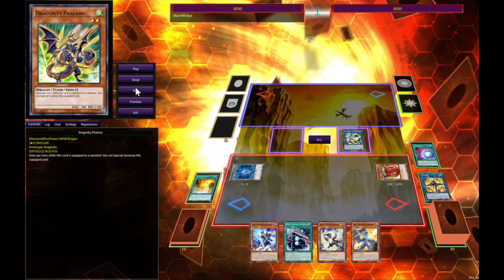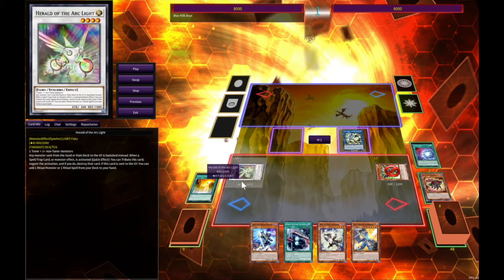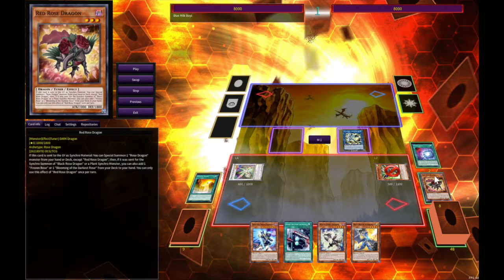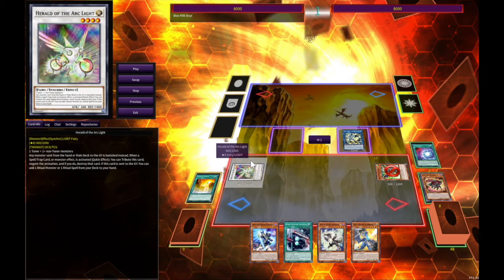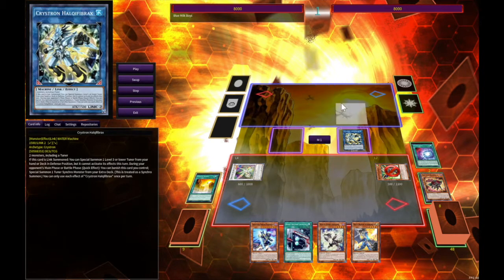You're going to link those two off for Needle Fiber, which grabs you a Red Rose Dragon. With that you're actually going to synchro summon into Herald of the Arc Light — which I find so funny, because your combo extender is also just a negate. It's so stupid. Your opponent is pretty much locked out at this point if they haven't used their hand traps, especially Nibiru. At that point you can easily negate that.